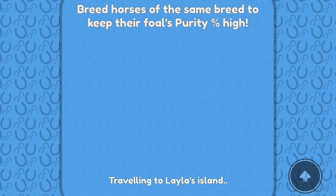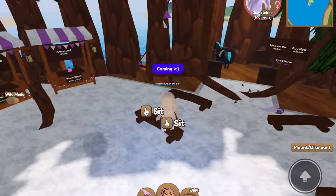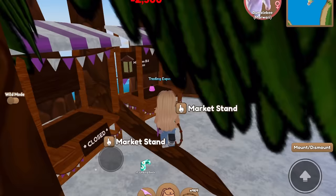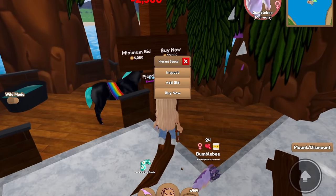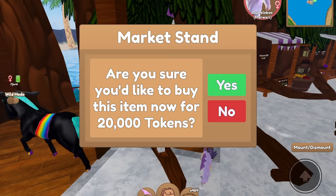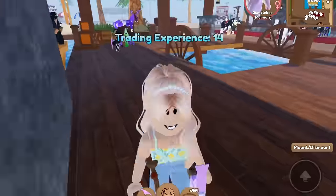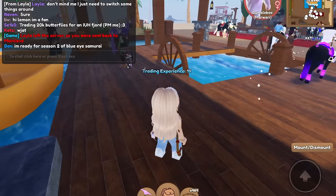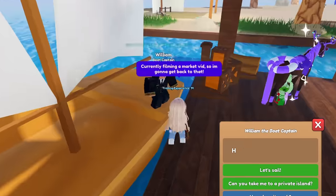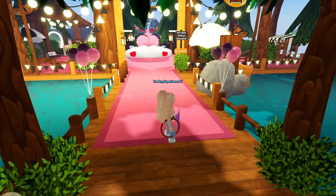Layla's island is so pretty with all the trees. We'll buy something even if it's not spring-related. Oh they got jumping boots — we'll go ahead and buy those. Actually I feel like I have a lot of those already, but we'll support Layla so we'll buy it. I think she got disconnected. We were found by a fan — hello there, thank you! I'm gonna keep checking out the market.